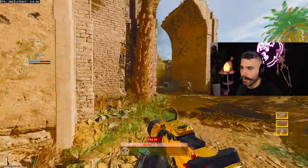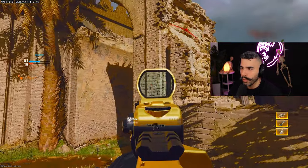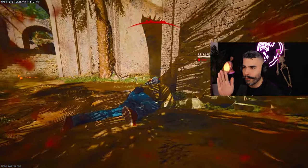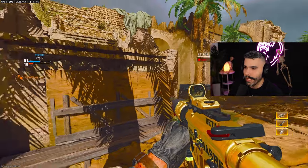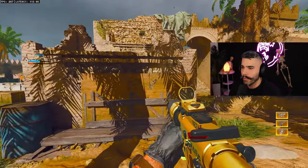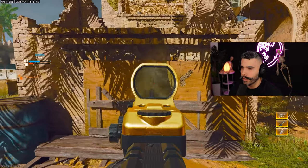You can go to a wall somewhere on the map and shoot your gun to see the recoil pattern. You can see it shoots up and for the first 10 bullets it goes up, then starts shooting to the right. So what would you do in this situation? You want to fight that — slightly pull down and then start pulling slightly to the left.